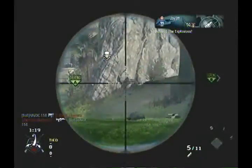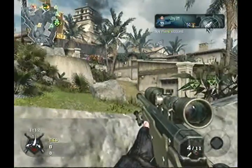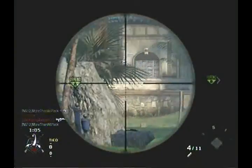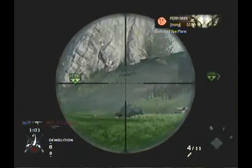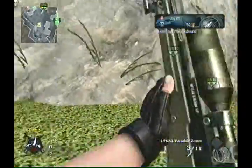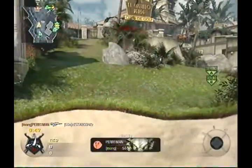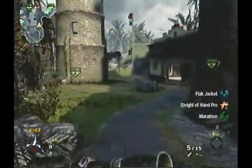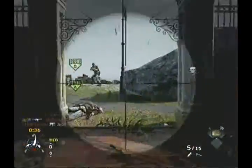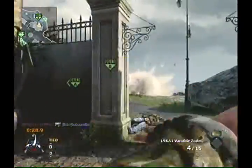The second tip is your class setup. I use the L96 with the variable zoom, and as a secondary you want dual pistols of any form really. A launcher is no good. So dual pistols, or if you're not confident with those, a powerful pistol — either the CZ-75 or the Python. On this one I'm using dual Makarovs because that's all I had unlocked at the time. The reason you want a decent backup is if the enemy get too close you can quickly switch to your pistols, which are the fastest weapons to switch to. If they get too close you can pull them out and give it loads, as I do here.